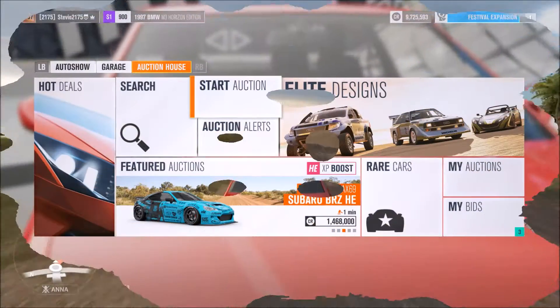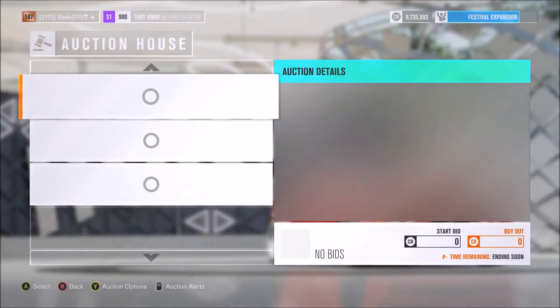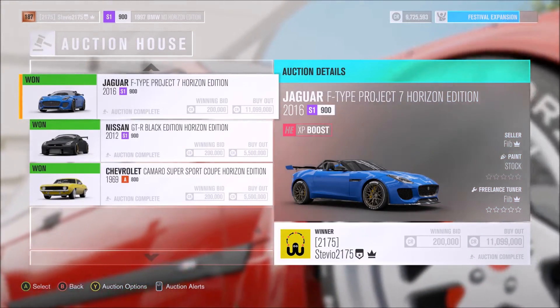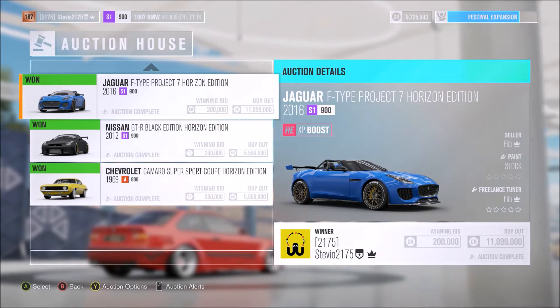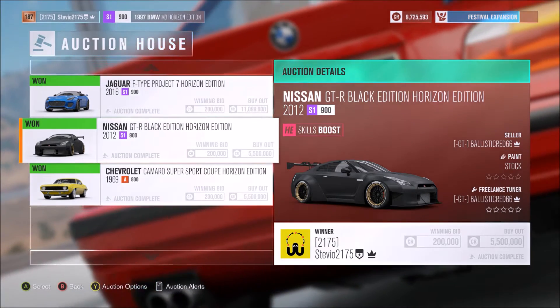We're talking about Horizon Edition cars in the auction house. I made a video a couple weeks ago about how to earn a lot of credits fast, and one of the ways I mentioned was to sell Horizon Edition cars in the auction house to get around a million credits.